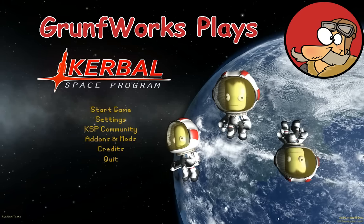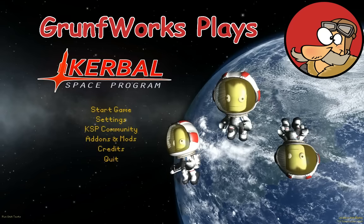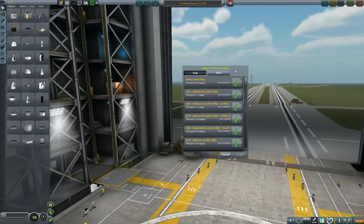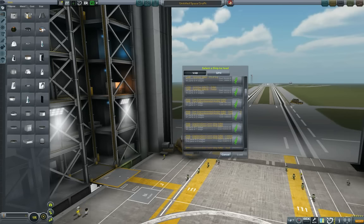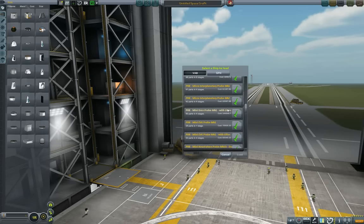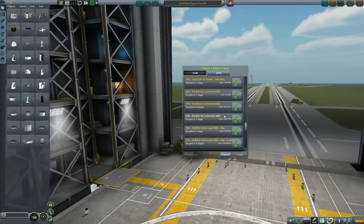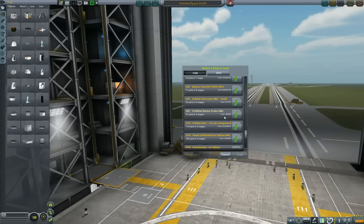Hello YouTube and welcome to Grunfworks. This is episode 51 of the Interplanetary Voyage of Exploration. After our last episode which uncovered lots of useful science around Moho, it's time to actually play it a little bit closer to home. In this episode we will be starting to actually make a small orbital station around Minmus.